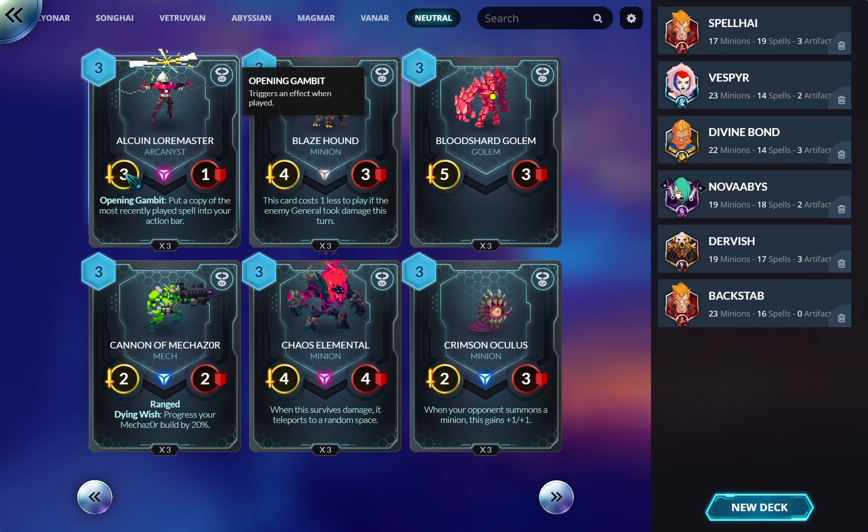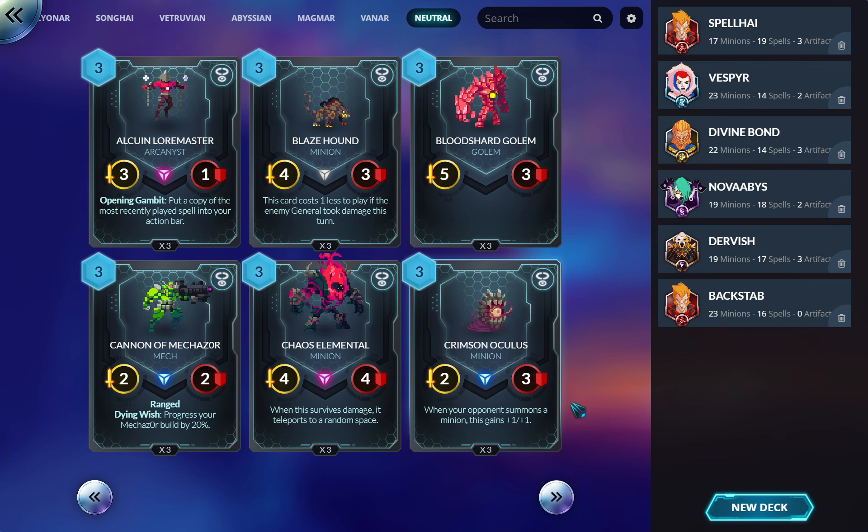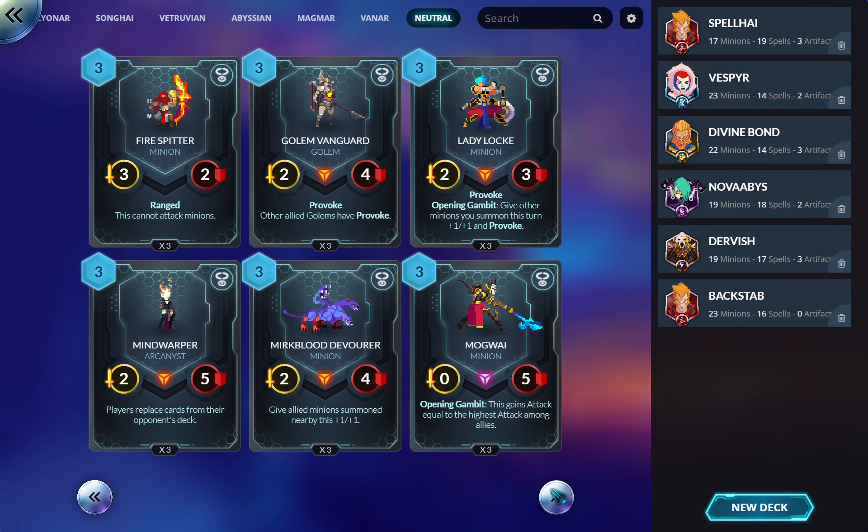There's some real synergy with certain neutrals here because Vitruvian have very powerful spells and you just get to keep playing them. With Scion's First Wish cycling, turning something into a two/five for almost free on the next turn — things with more health tend to be important because they stick around and generate more value.